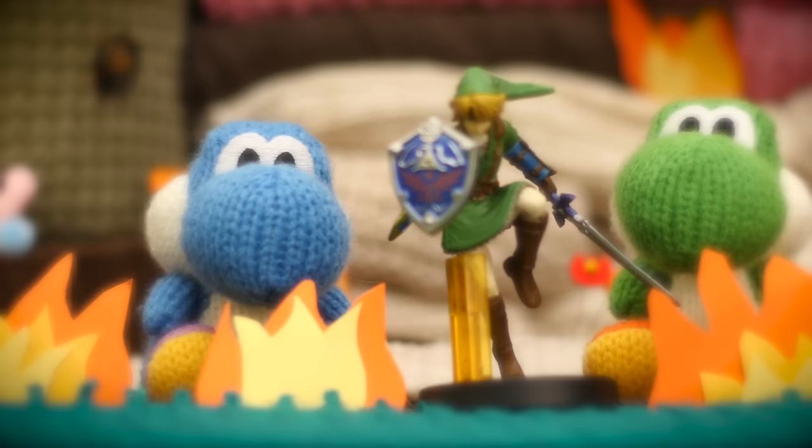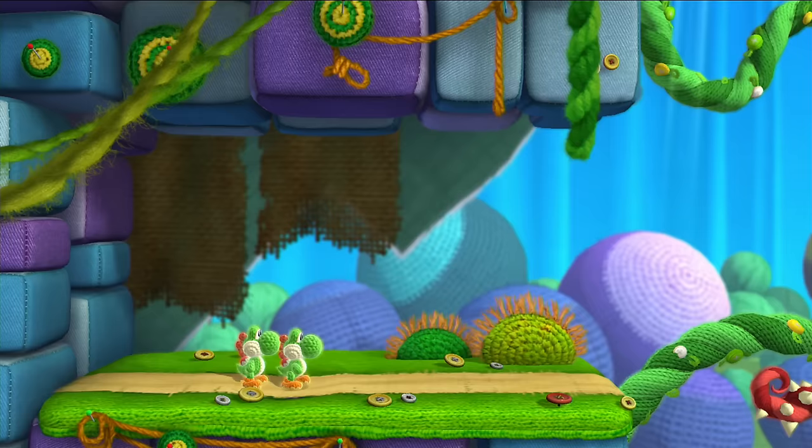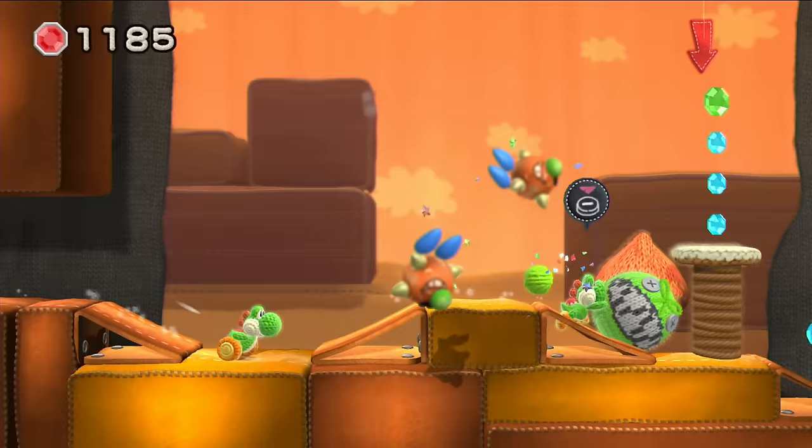Wait a sec, aren't we amiibo too? You sure are! And you can do something extra special too! When you use a yarn Yoshi amiibo in Yoshi's Woolly World, it jumps right in the game alongside you and mimics your every move! It's like playing with two Yoshis at the same time! That is special!